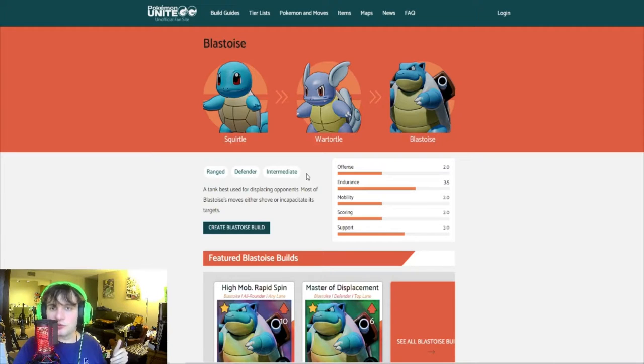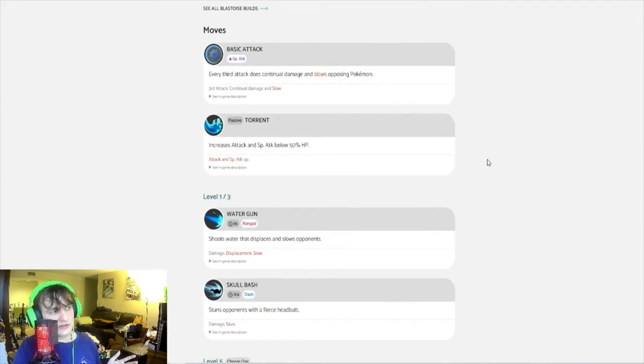From my experience, me and a couple of my friends went into the practice tool as well as some games together and experimented with different types of builds — whether we could build him for damage or go more of the tanky support role. First, his basic attack is special attack based, so he is a special attack Pokémon. Every third attack does continuous damage and slows the opposing Pokémon. I really do like Blastoise's basic attack — it has a little bit of meaty damage to it that I really enjoy.